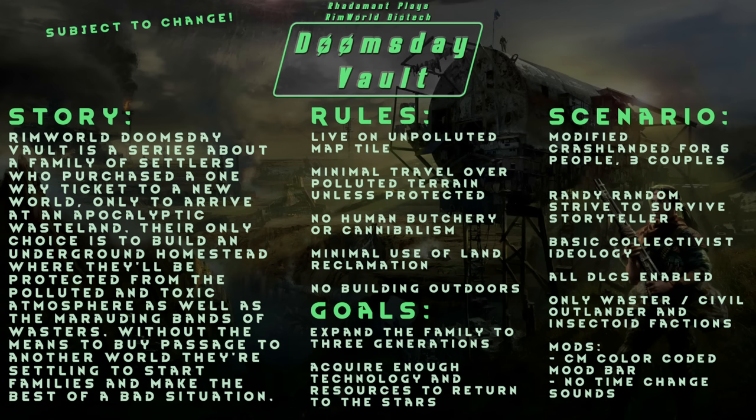Goals: to expand the family to three generations, and to acquire enough technology and resources to return to the stars. The scenario is a modified crash-landed for six people — three couples. That way we can avoid some incest, I think, I hope.